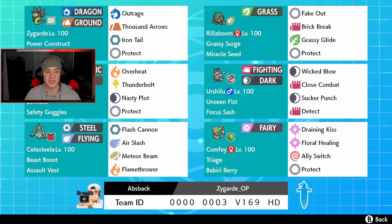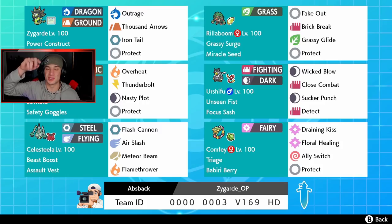Rotom's behind the face cam with Levitate and Safety Goggles, Overheat, Thunderbolt, Nasty Plot, and Protect. We also got Urshifu with Focus Sash — gotta have that Focus Sash — fighting and dark type with Wicked Blow, Close Combat, Sucker Punch, and Detect. Then Celesteela with Assault Vest, Beast Boost, Flash Cannon and Air Slash for STAB, Meteor Beam and Flamethrower for coverage. Final spot is Comfey, our support mom — Triage ability, Iapapa Berry for steel moves, Draining Kiss, Floral Healing, Ally Switch, and Protect. The rental code is at the bottom of the screen.